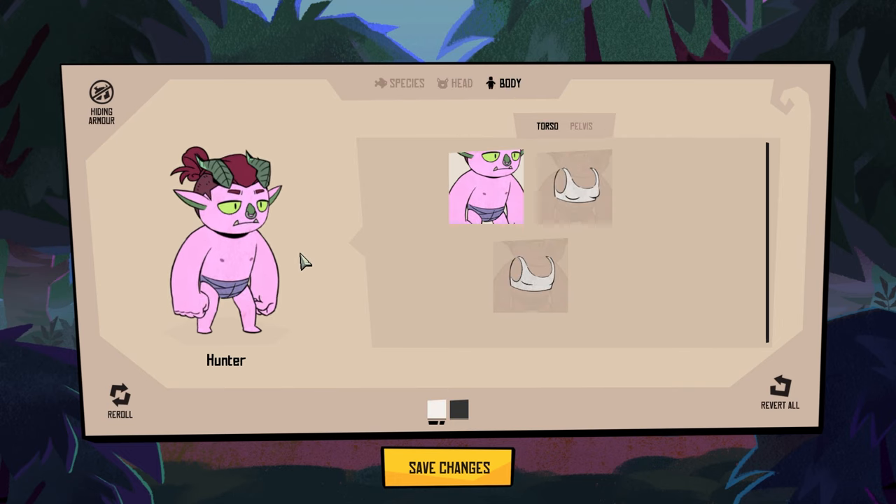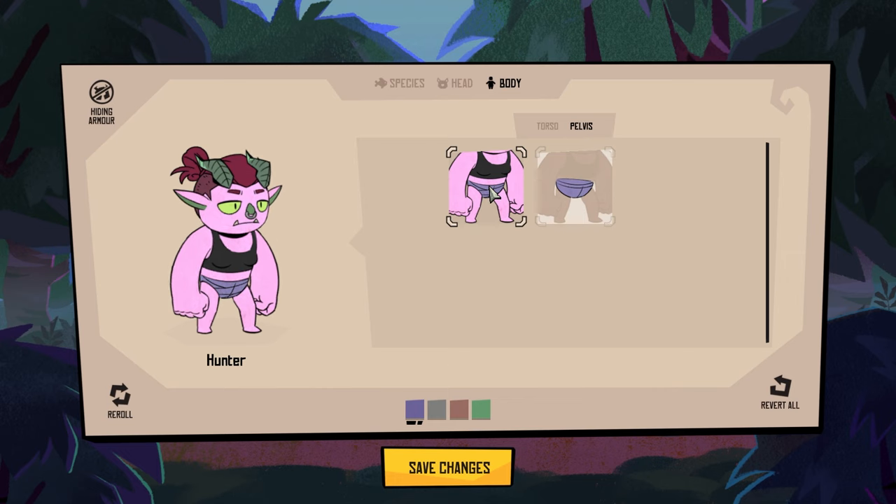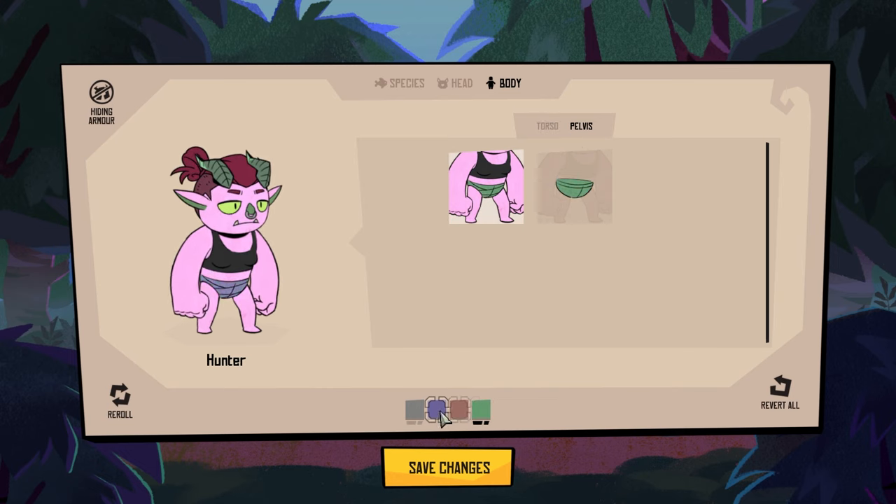Then we'll move on to body. Your choices here are basically: you can make it a female character by adding the little tank top. You can have no boobies, boobies, or nothing. And then you can choose to have them black or white, which I think is a good way of doing it. And then pelvis — it's the same kind of situation, you're just choosing different underwear. Minor complaint: let me match the colors, the top and the bottom. And that brings us to the end of the customization for these demon folk.